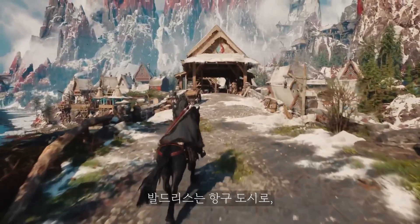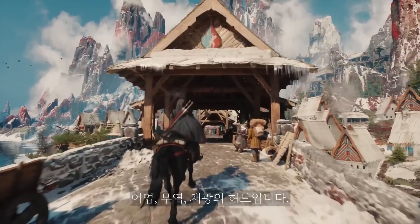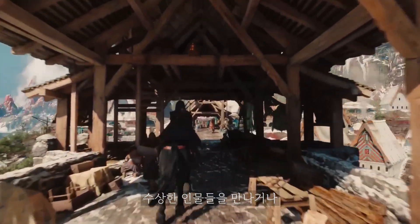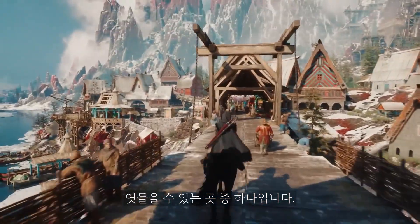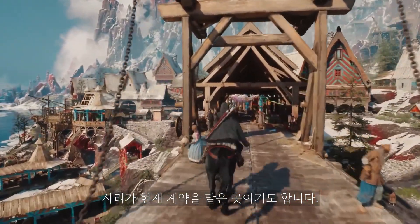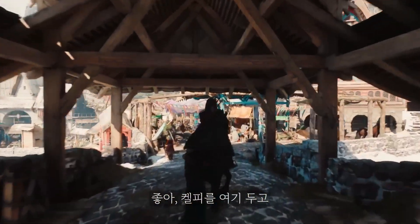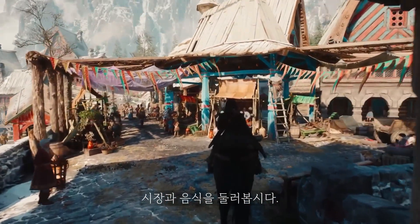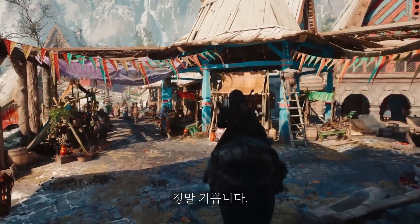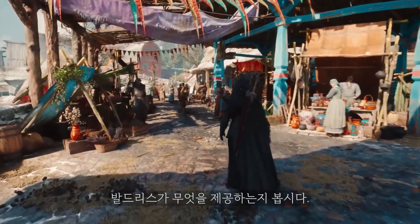Welcome to Valgrist. Valgrist is a port town — a hub for fishing, trade, and mining. It's one of those places where you can meet shady characters or overhear gossip from other lands. It's also where Ciri took on her current contract. Let's leave Kelpie here and explore the marketplace.